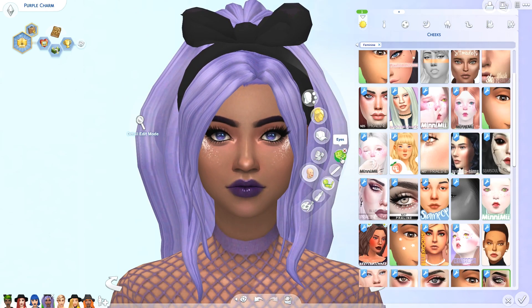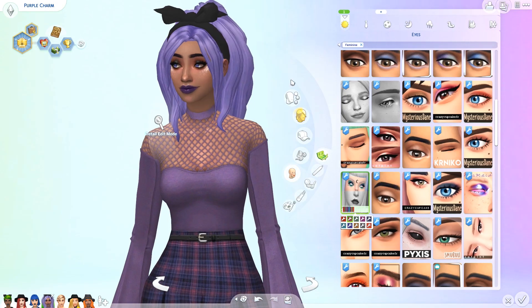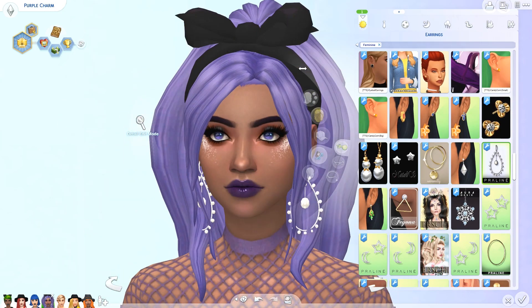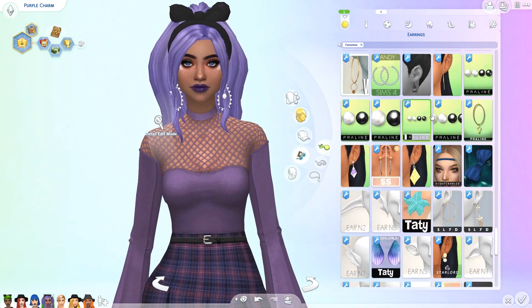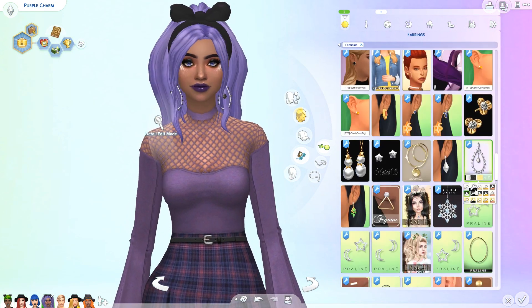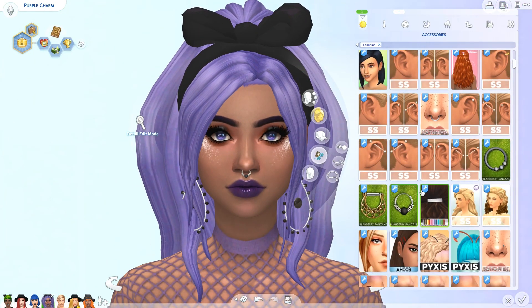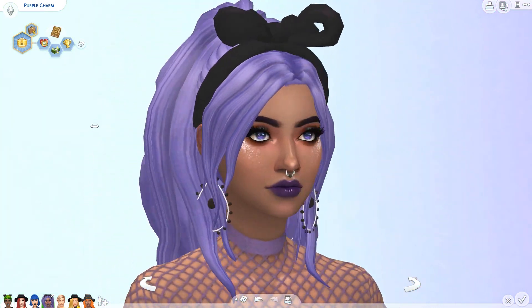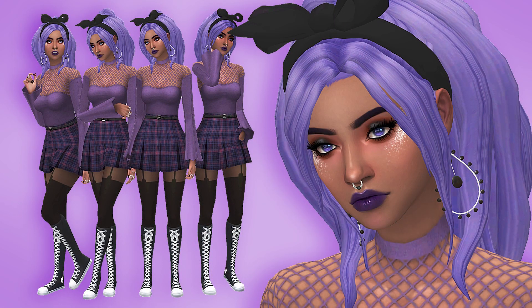Definitely let me know if there are any other Create a Sim videos you want to see me do with witches — I would definitely be up for making more. If you've got any themes, let me know in the comment section and I'll have a look once I get settled into my new apartment. I'm really just looking forward to making videos. I think we're pretty much done with the purple sim — I hope you guys like her. I love her hair so much; it's big and fluffy and totally unrealistic, which is right up my alley.